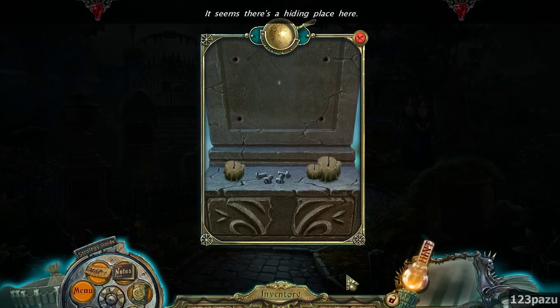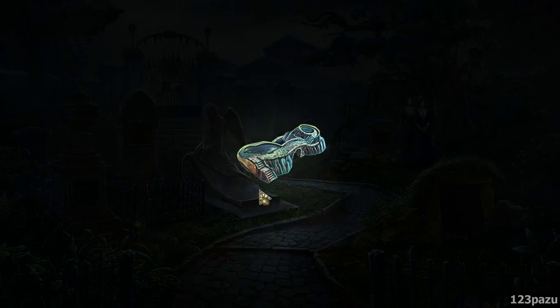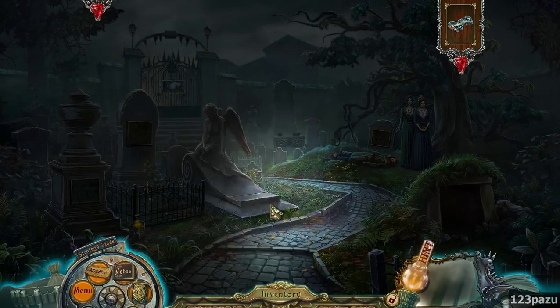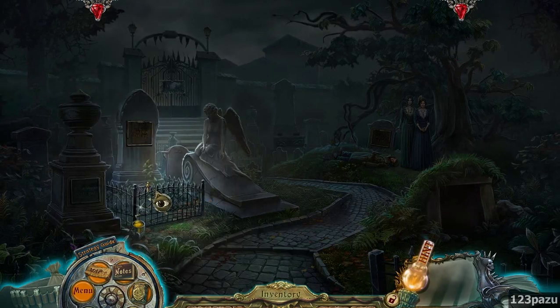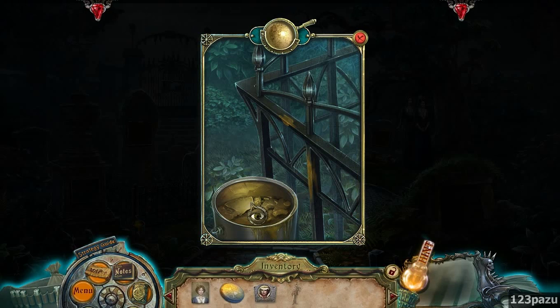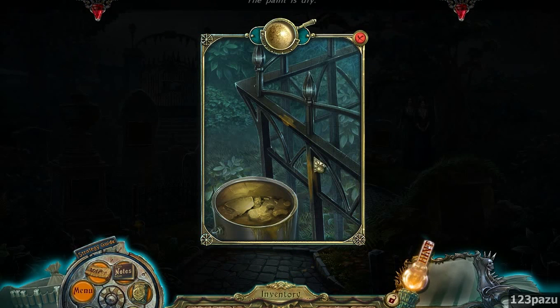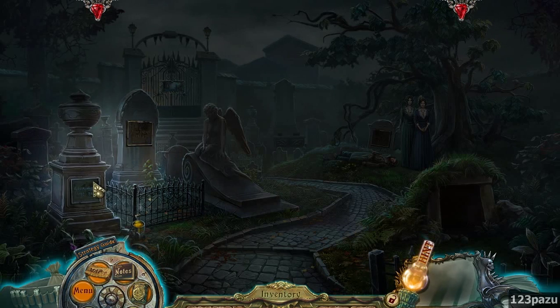Seems there's a hiding place in here. There's a shape. What is that? It's a bonus item. And a minor figurine. The paint is dry. Wow, gold paint. They've painted the words on the gravestone.